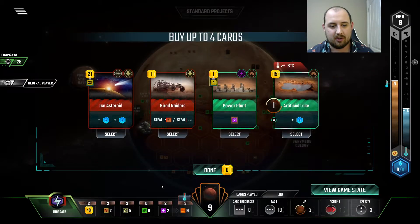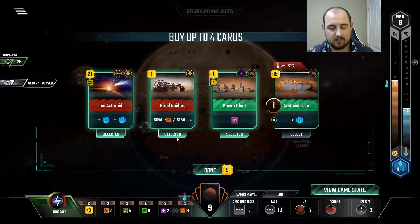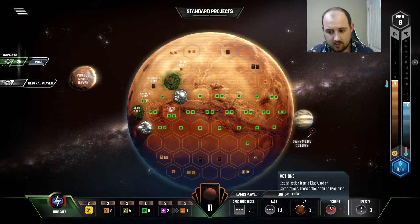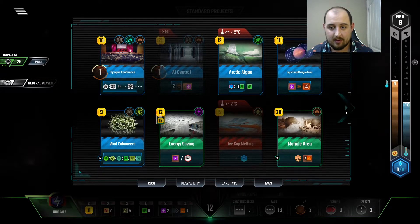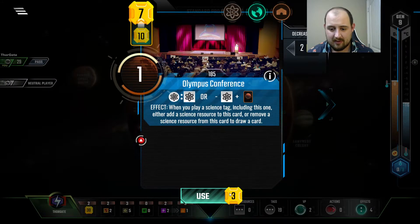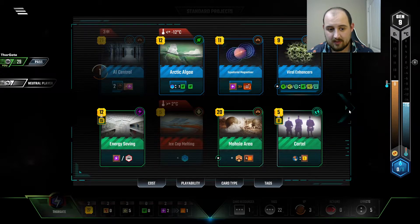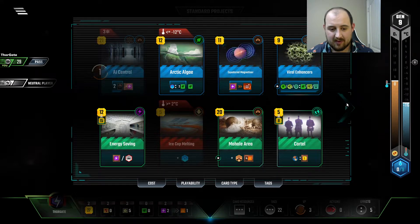I saw one that I didn't like a second ago — the three heat production and two microbes. But there we go: Ice Asteroid. Though we don't want to play it too early. So look at a card: Earth Office. What a fantastic little grab. Olympus Conference — very cute.